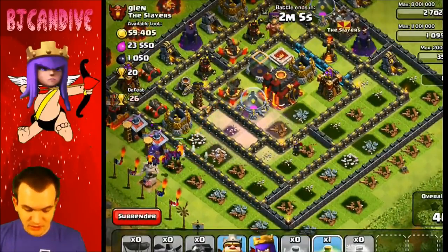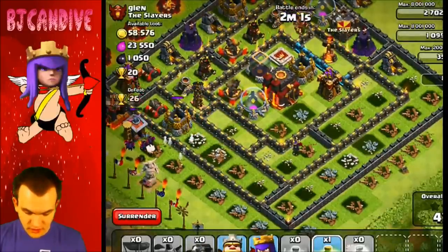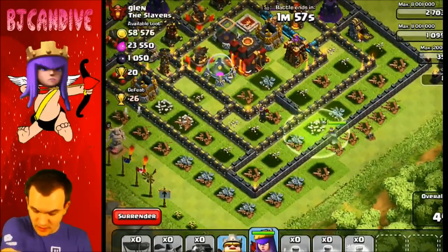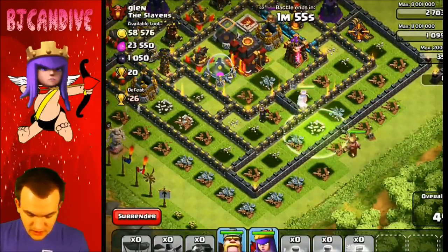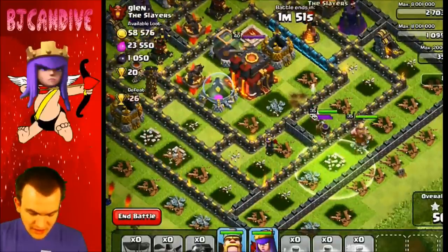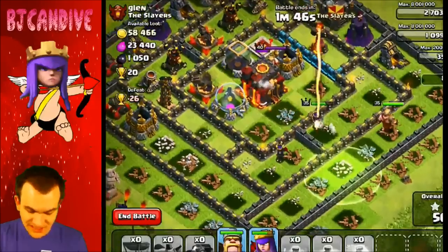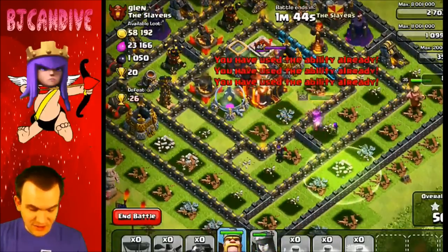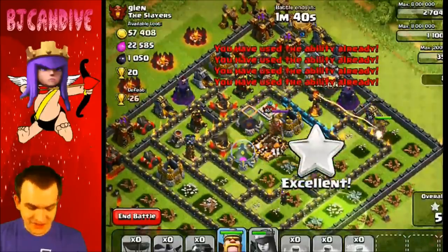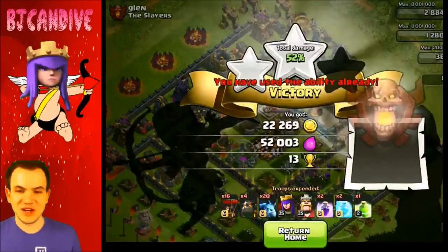I need to put down this Jump Spell pretty well if I want to make it to the center. Jump Spell goes down. I'm going to get my Queen in there. I'm going to go ahead and put down my King as well. So the King's going in. We got some Skeleton Traps there for us. We're going to be on the Town Hall — nice. We are going to get a 2-star in this one, I believe. We did get the 2-star finally! Going to use my King's ability there. I don't think we're going to get the 3-star, so I am going to end it there.